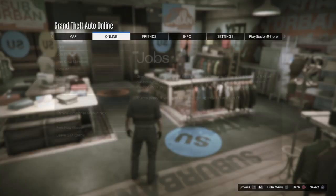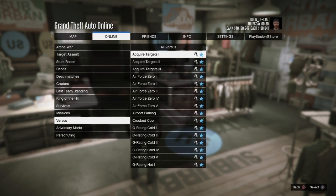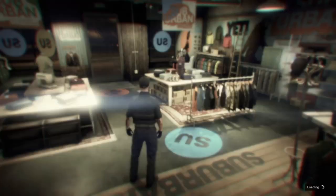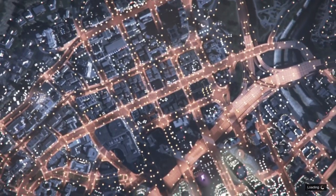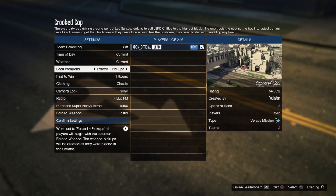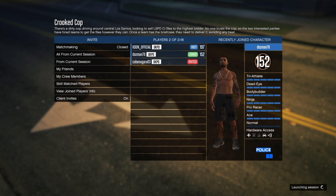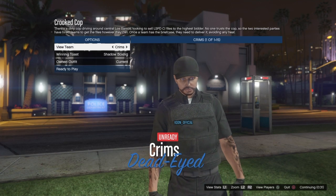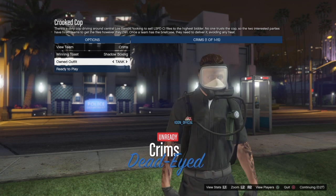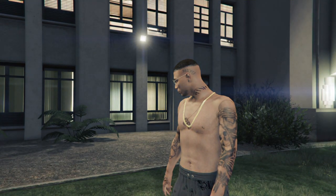Save the outfit preferably in slot 10 or 20 to ensure it saves 100%. Then go to online, play jobs, Rockstar created, go into versus, and find 'crooked cop.' Make sure you've done this after making the outfit you want the scuba tank on. In the crooked cop settings, scroll down to clothing and set it to player owned. You'll need a friend or random person to join. Scroll across to the right until you have the tank option, then ready up.